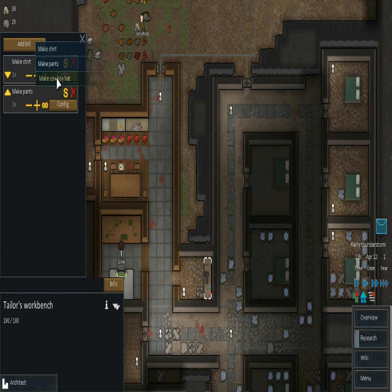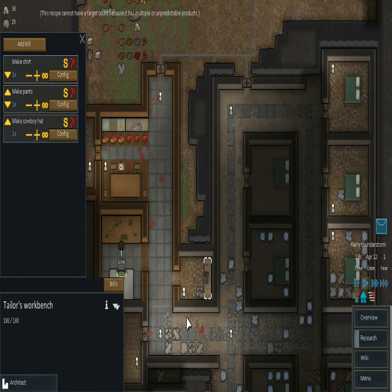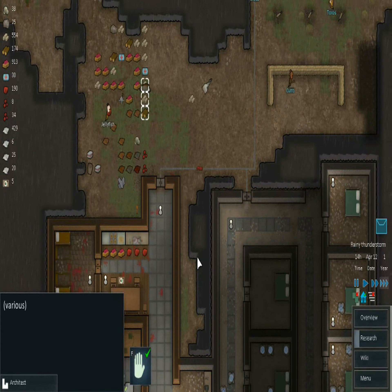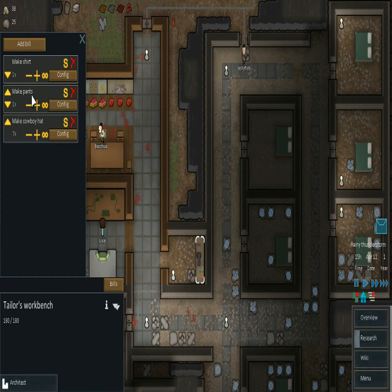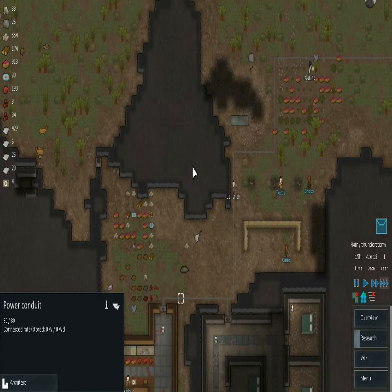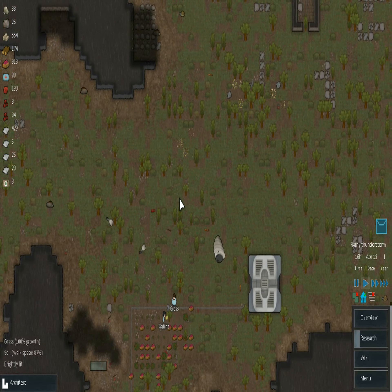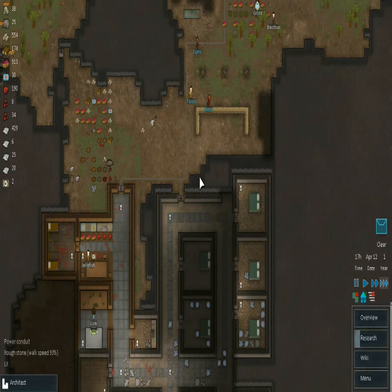I'm going to set cowboy hats and make enough for every single person in my colony. I'm making one shirt and one pants — oh wait, apparently I have two tribals, so I'll be making two shirts and two pants. Generally the tribal wear counts as a jacket and outside armor, so it would count like a duster or an armor vest. Those are the cloth items to be replaced by it — not so much your shirt.